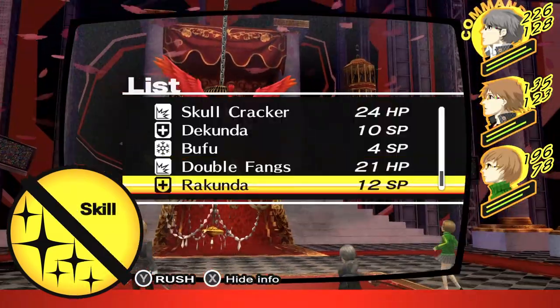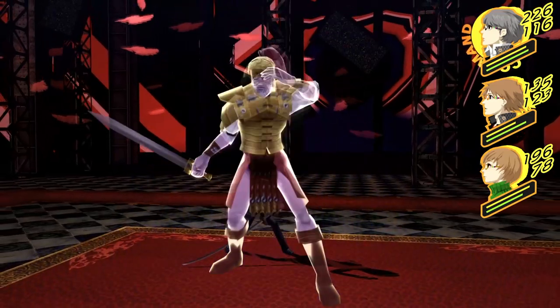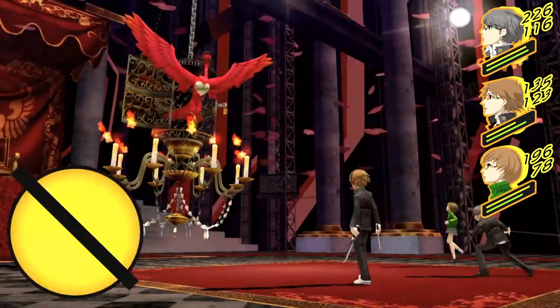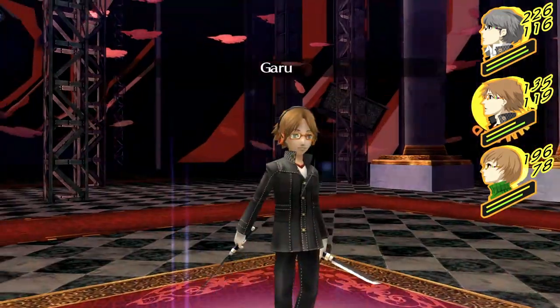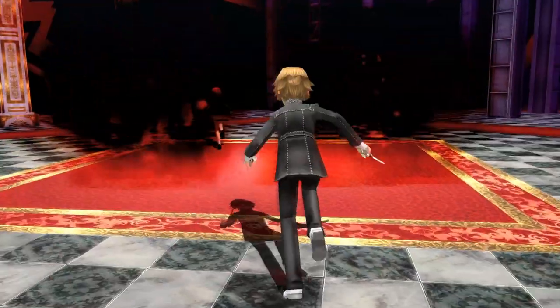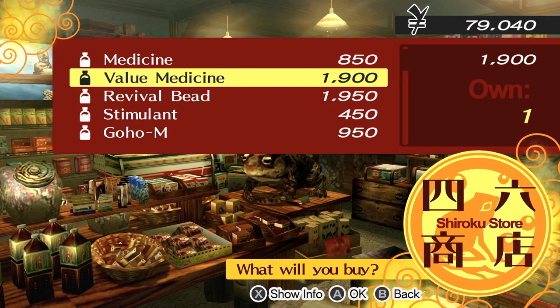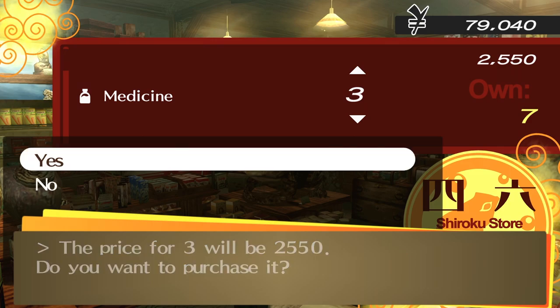Before we start this fight, it's important to do a little groundwork. Shadow Yukiko is level 15, so make sure your party are at least level 12 or higher. If you're not, just run around the floors of the dungeon fighting other shadows until you're at an appropriate level. Also make sure to stock up on healing items such as medicine and revival beads, because you never know when you might need them.